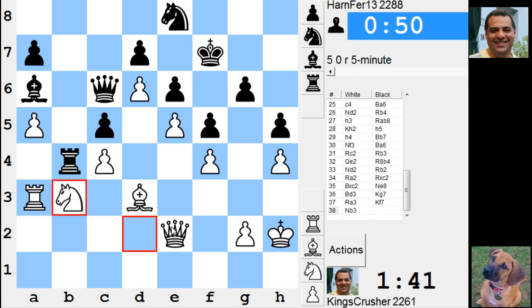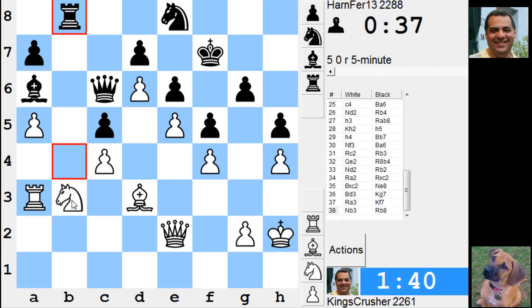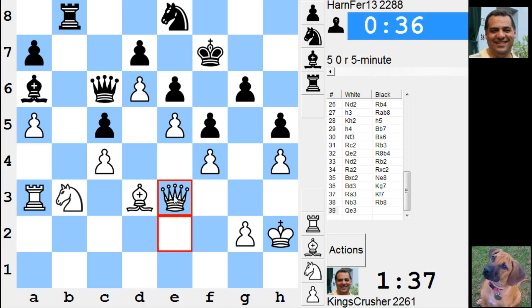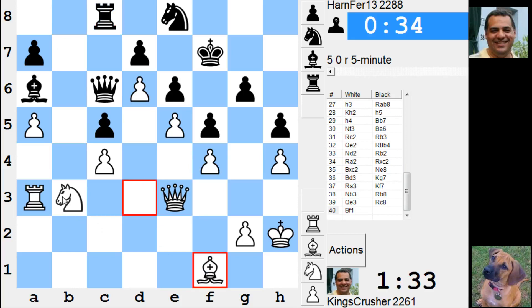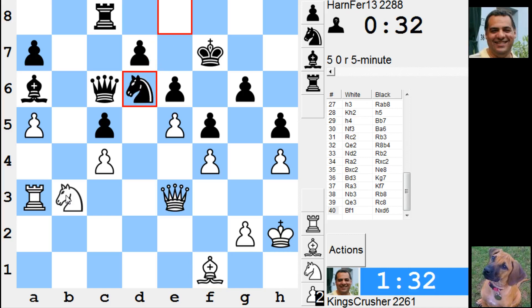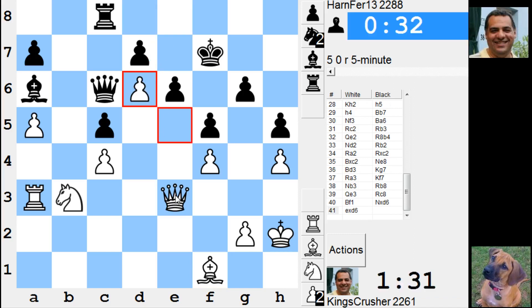He takes on c4 though — he's always taking on c4. Take on c5, takes here, taking d7. King e7 — now he's not taking on c4. And bishop b7, bishop f1. It seems to have made some progress there, putting pressure on c5.